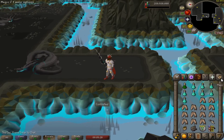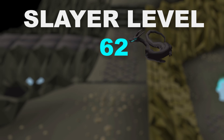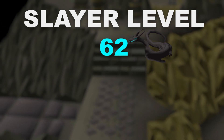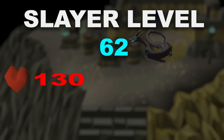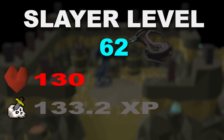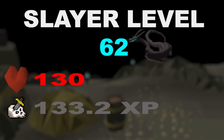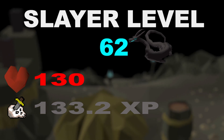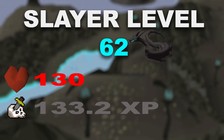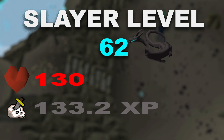To start killing Wyrms you will need a Slayer level of 62. The Wyrm is a draconic creature with 130 hit points and gives 133.2 Slayer experience per kill. They hit with magic and melee, don't deal poison, and can hit up to 13. Wyrms can be assigned by four Slayer Masters: Chaeldar, Konar, Nieve, and Duradel. You also don't need any dragonfire protection against them.